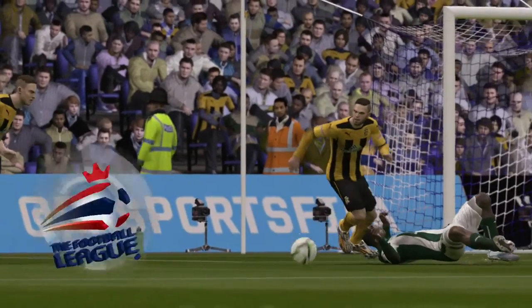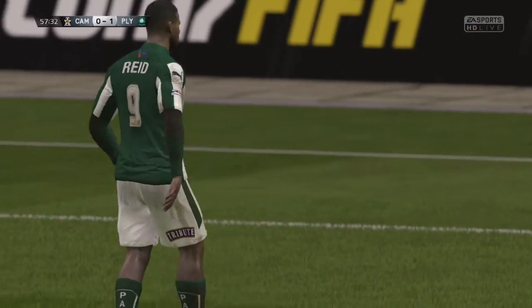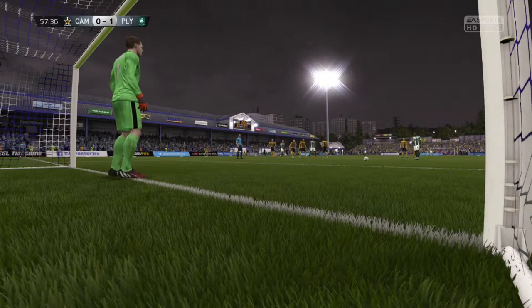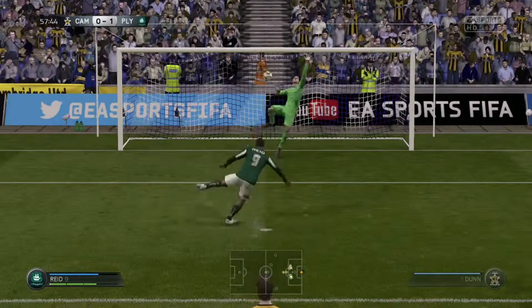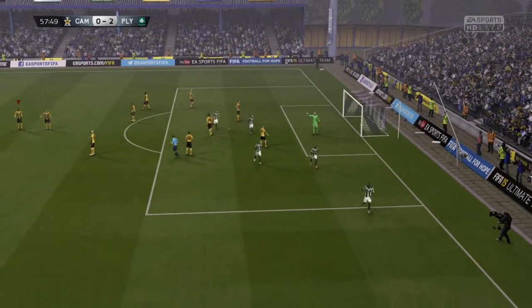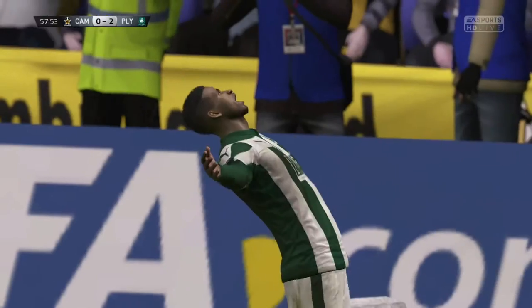Not too much contact there but I do think it was a penalty. Hopefully Dunn can save this for us, but as I say they do tend to put them into the corners very high in career mode when you're against the computer. This one goes straight up — very difficult one to save — and it does leave us 2-0 down in the 57th minute, which is not where we want to be against a team like Plymouth.